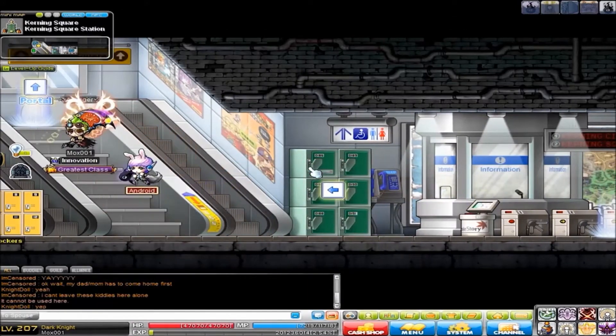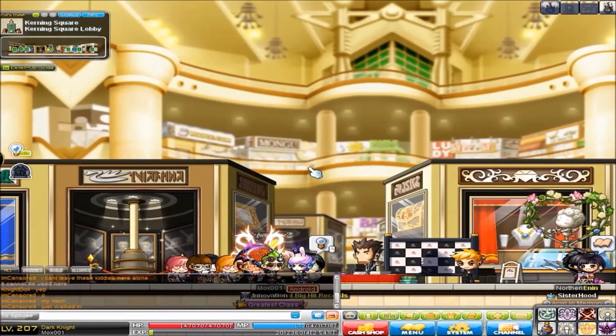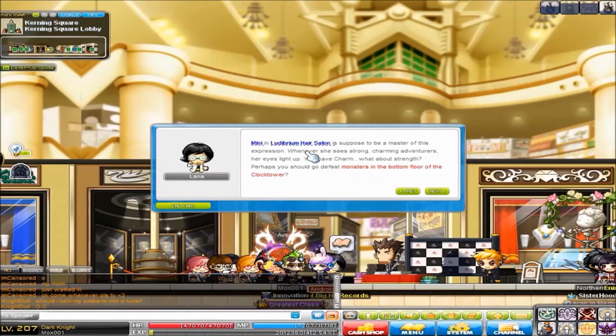Hey folks, it's Mox here. Alright, so here we are once again — level 90 charm trait this time around. If you've been keeping up with some of the past videos, I've posted how to get other expressions. So this time around, level 90 charm trait.